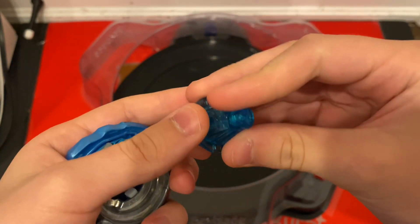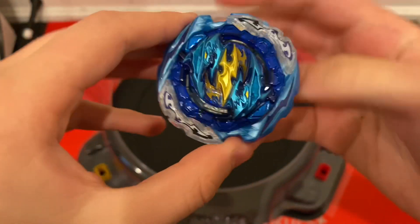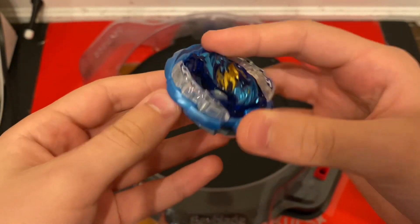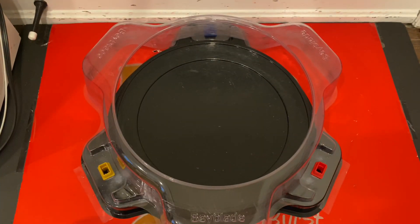Here we have Volcanic Dash. The reason I chose this is because it's a really fast driver. Cyclone Ragnarok is a stamina type, so I thought it would be interesting to turn it into an attack type. I hope you guys enjoyed this combo.